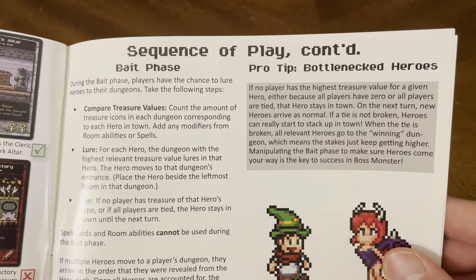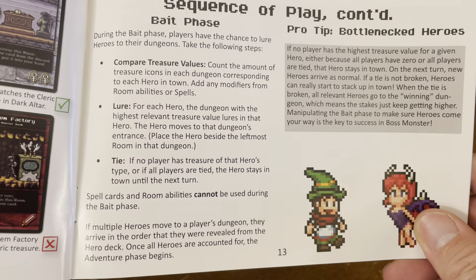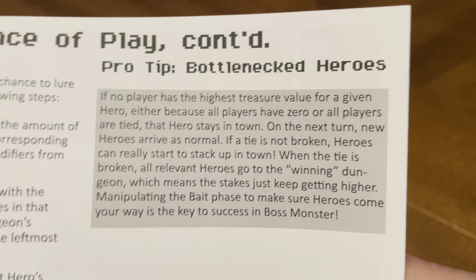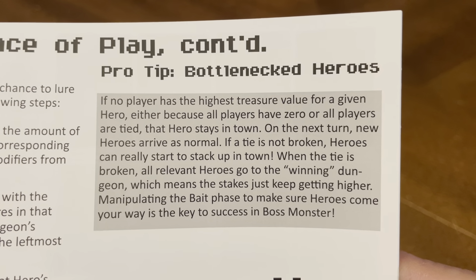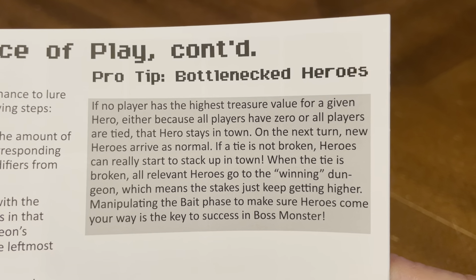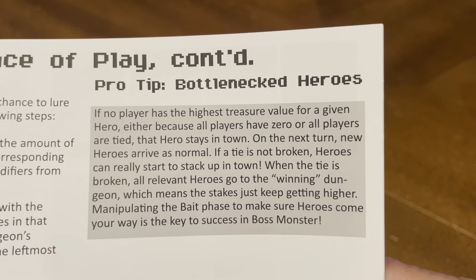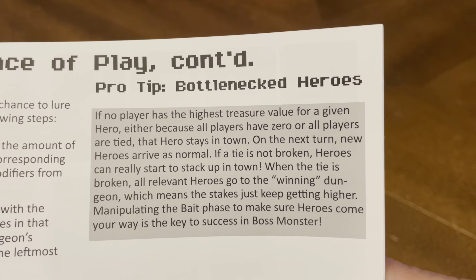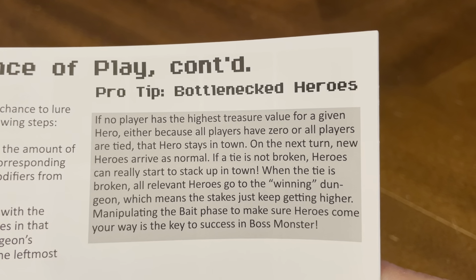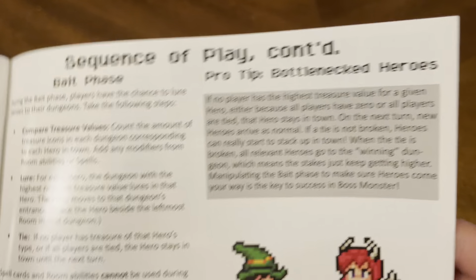During the bait phase, compare treasure values to lure heroes. Spell cards and room abilities cannot be used during the bait phase. Pro tip on bottleneck heroes: if no player has the highest treasure value for a given hero — because all players have zero or are tied — that hero stays in town. New heroes arrive as normal on the next turn. If the tie is not broken, heroes can really start to stack up in town. When the tie is broken, heroes go to the winning dungeon, so the stakes just keep getting higher. Manipulating the bait phase to make sure heroes come your way is key to success in Boss Monster.